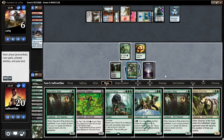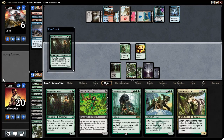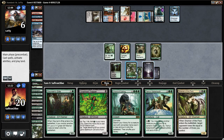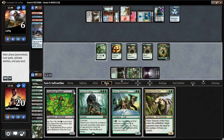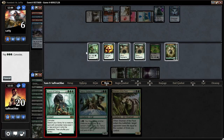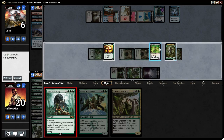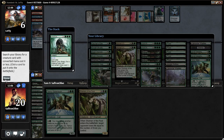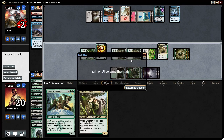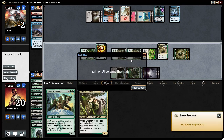We can go Dwynen's Elite, Dwynen's Elite, Gnarled Root Trapper, Cord of Calling, Shaman of the Pack — and good game! Combo Elves getting there!